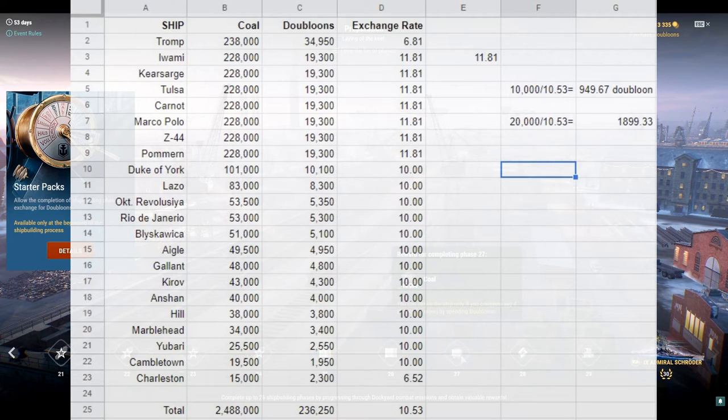From that rate, we can determine what the coal in the starter pack is actually worth. Just the 10,000 coal, not including any bonus coal from a premium Battle Pass or clan bonuses — 10,000 divided by 10.53 equals approximately 949.67 doubloons. So just right there, you are getting almost 1,000 doubloons' worth of value in coal alone.